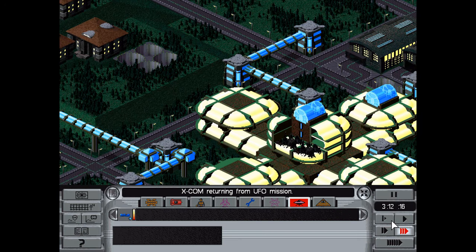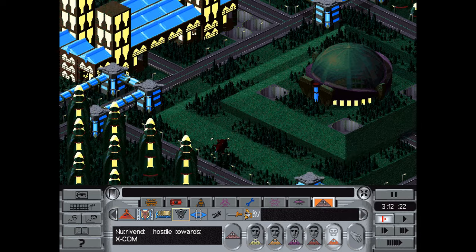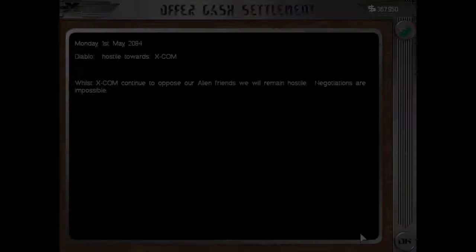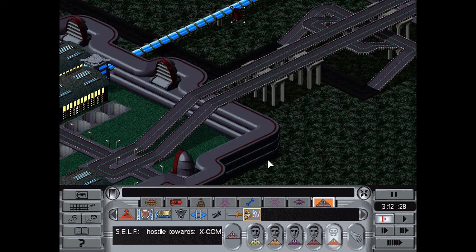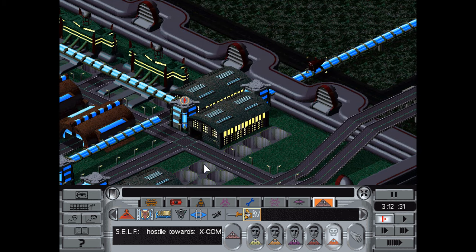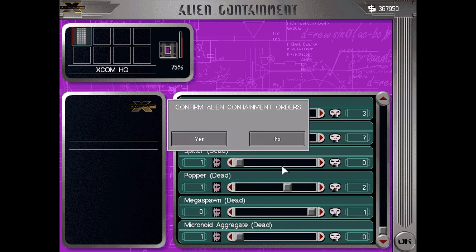That was pretty darn awesome. Of course everyone still hates us. It would really be nice if we could get Soulmine back on our payroll because we could buy illyrium from them. Unfortunately this game does not include shenanigans like setting up a straw company unrelated to X-COM and buying the illyrium from Soulmine. It would be funny if you could actually play politics like that.